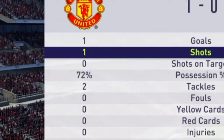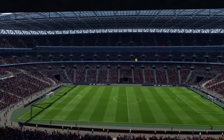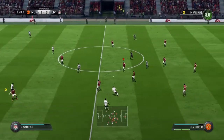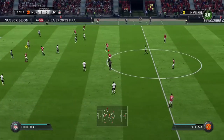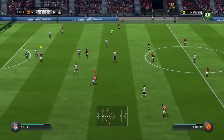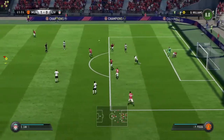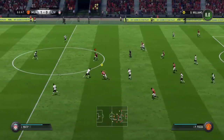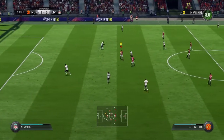Second half — hoping to get another goal and keep the clean sheet. Liverpool on the attack with Mane — played a cross to the back post but managed to intercept it. 65 minutes in. Here's Williams — oh, a bit of a heavy touch, should have released it quicker. Nutmeg tackle. Here's Martial — just going to shoot and we've scored 2-0! Martial with the goal, I think Pogba got the assist — goal and assist, good performance from Pogba in this game. 74 minutes in and we're 2-0 up — that should be the game.